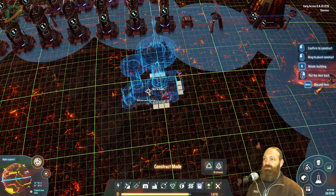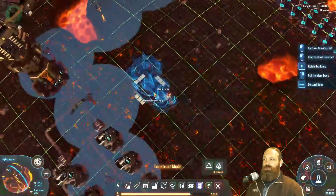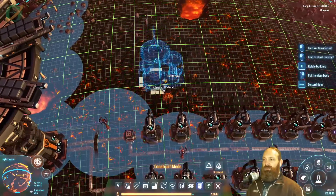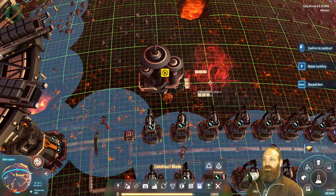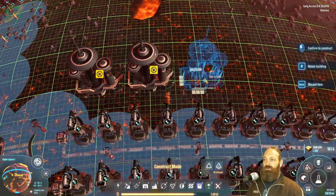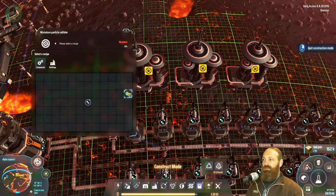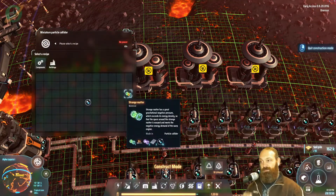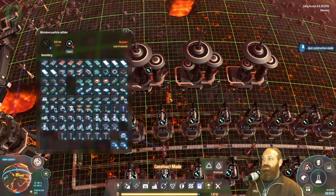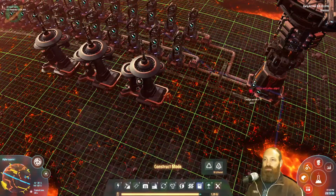As Power pointed out, we actually have some of these already made in our inventory, so let's just plunk them down. They're pretty big. We've got three of them so we might as well put down all three. The recipes they can make are also needed for strange matter — that's probably why I built these in the first place.